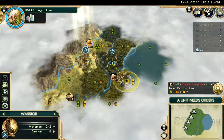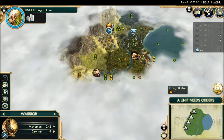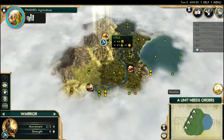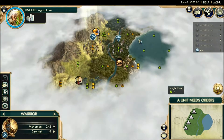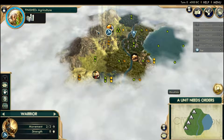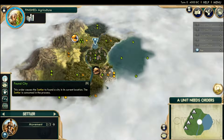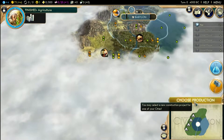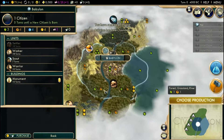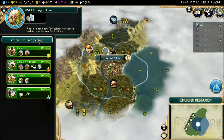Presumably I'll go for a science victory in the end, but who knows - science helps with pretty much everything. And man, is this start amazing. I start coastal, two luxury resources right next to me, jungle terrain nearby, mountains within two tiles for an observatory, and to top it all off, there's an ancient ruin right next to me. That is the best start I've ever seen. I've never started adjacent to an ancient ruin. That is really cool.